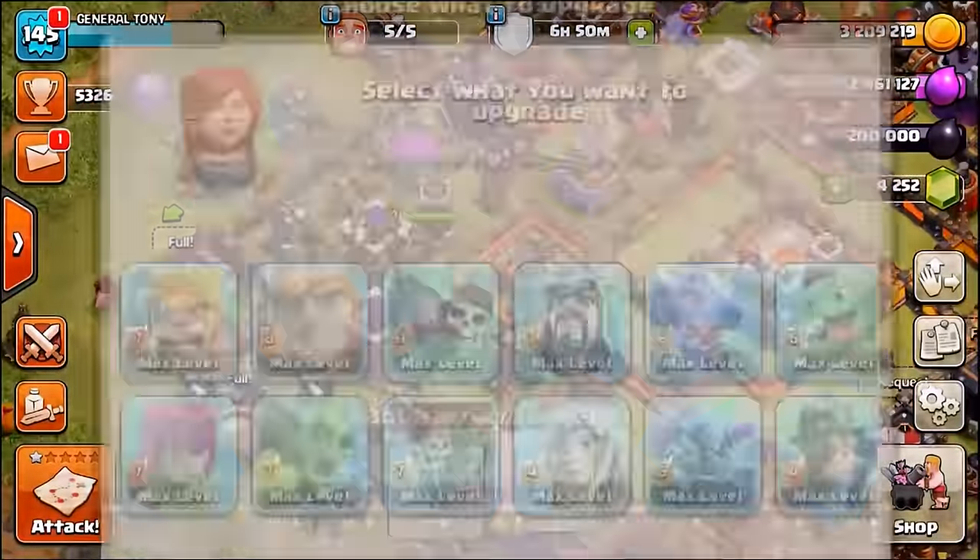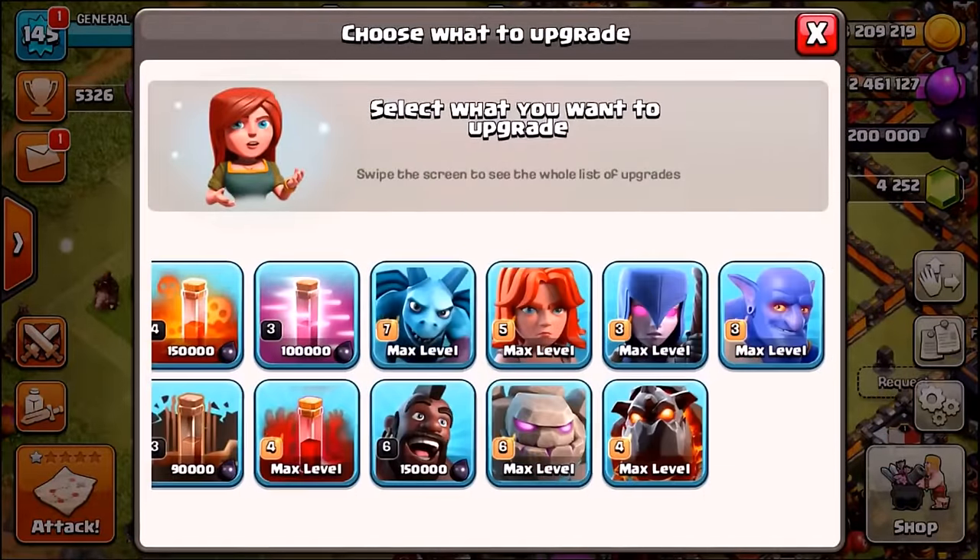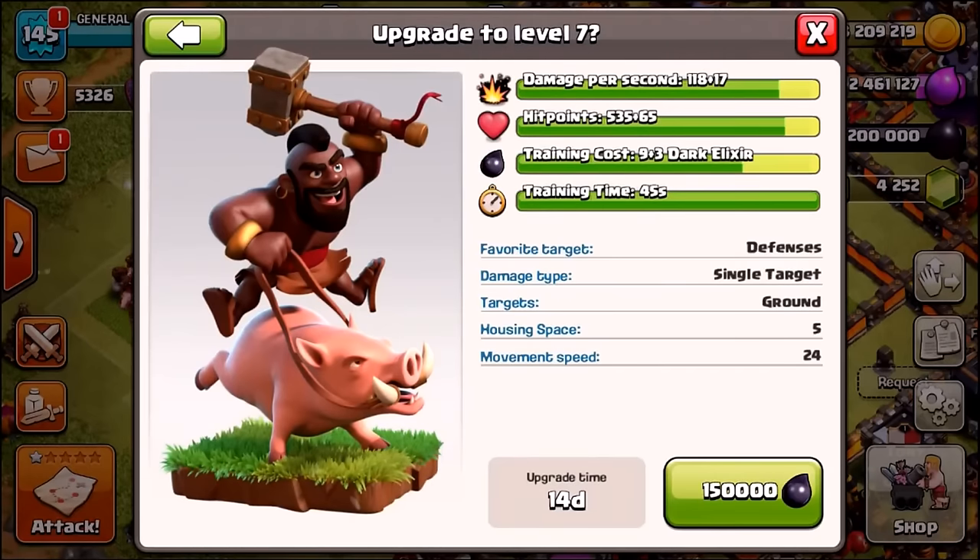Back into the research center — level 7 hog riders cost 150,000 dark elixir. The training cost goes from 9 to 120 dark elixir normally, but we're only paying 12 because of the hog rider event. Hit points are going up from 535 to 600, and damage per second is going up from 118 to 135.